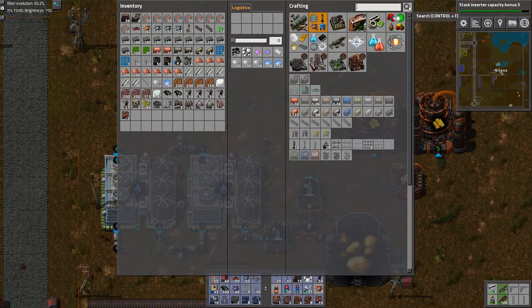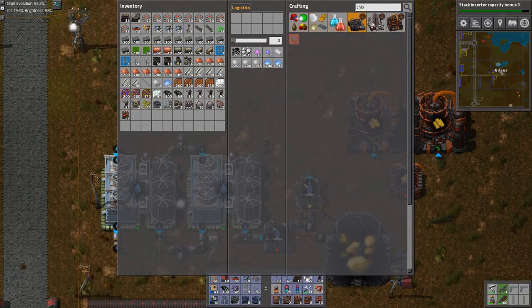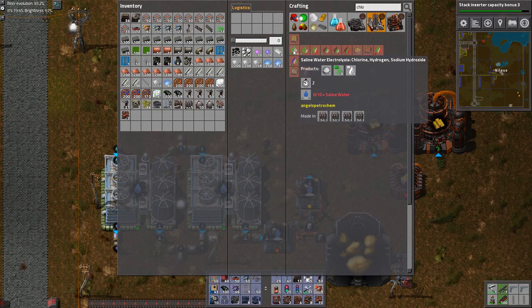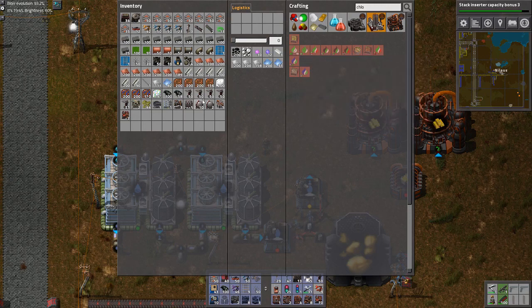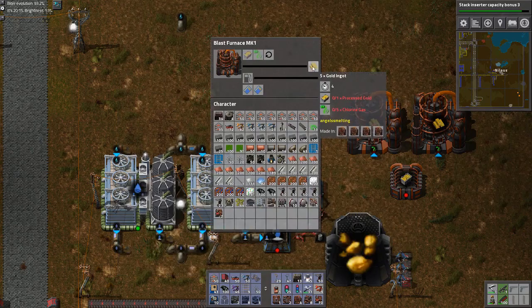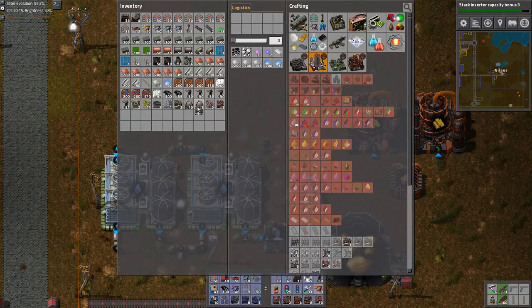I will now make some chlorine. Where do we have it? There — that's where we combine it. We basically take it from here in an electrolyzer. How fast is this electrolyzer? It generates five per two seconds. How much do you need? You need five per four seconds. I think that's good.